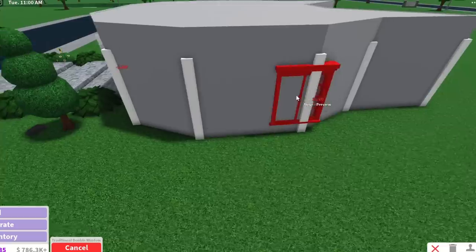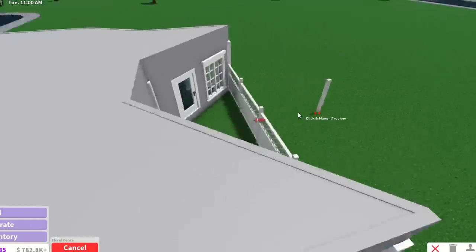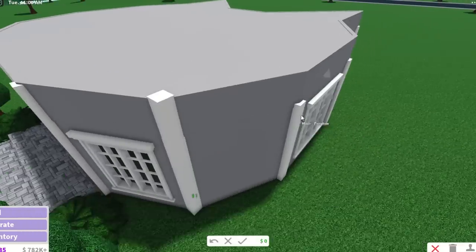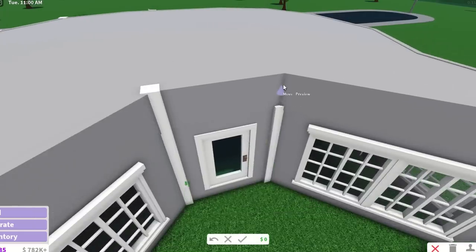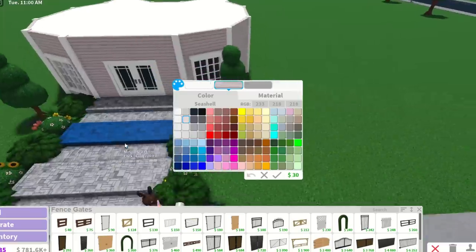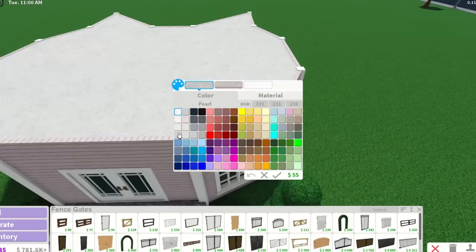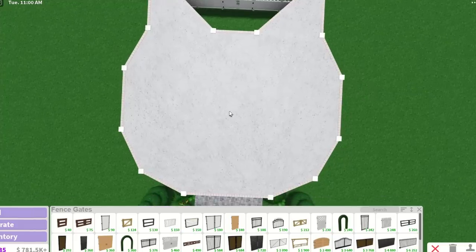I'm going to be using the traditional double windows — maybe I should add two over here. I'm in the mood for a very cute style today. I'm going to raise every single pillar so it reaches the roof. I feel like I should have made this decision before placing every single pillar so I wouldn't have to individually resize each one. Should we go for a pink style house today? It's actually so cute. For the top I'm just going to color it concrete and pearl and call it a day.